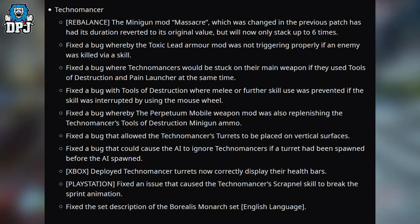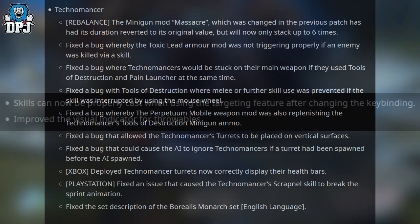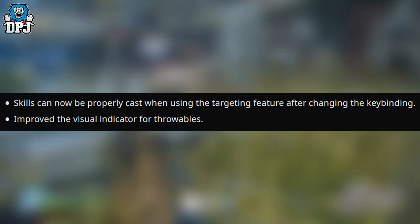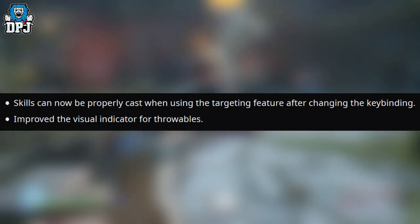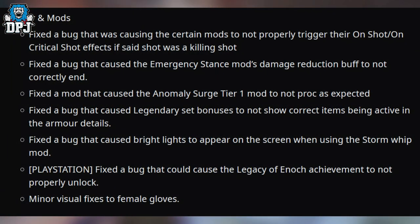Onto skills: skills can now be properly cast when using the targeting feature after changing the key binding. Improved the visual indicator of throwables. Gear and mods: fixed a bug that was causing certain mods to not properly trigger their on-critical-shot effects if that shot was a killing shot. Fixed the Anomaly Surge Tier 1 mod to proc as expected. Fixed a bug that caused legendary set bonuses to not show correct items being active in the armor details. Fixed a bug that caused bright lights to appear on the screen when using the Stormwhip mod.